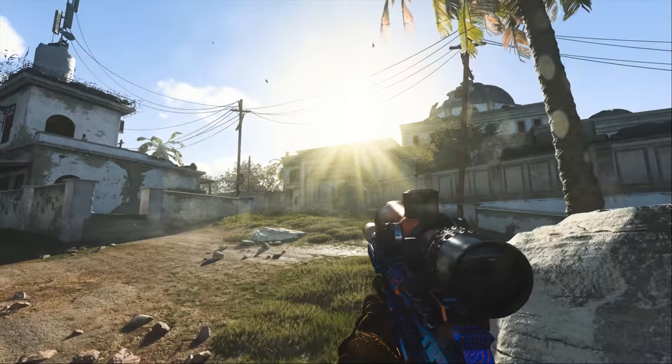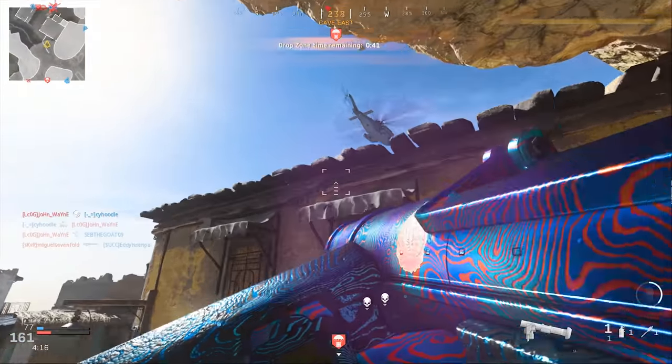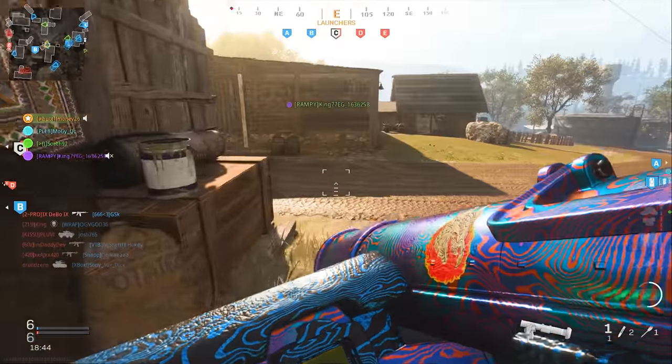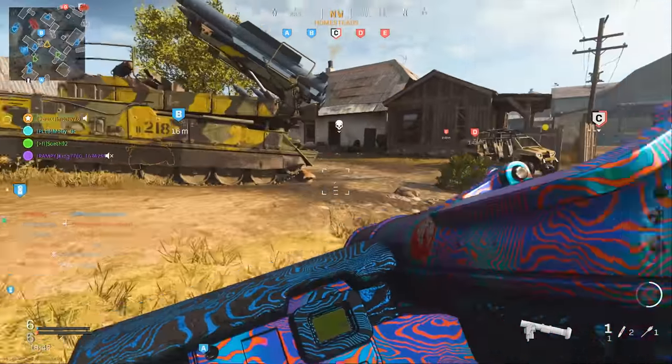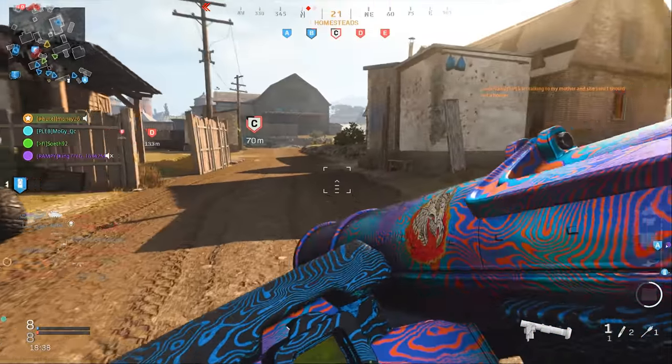I've been getting some of you guys asking for more launcher tips, specifically for the Joker. To be honest, I've been hesitant on making a video like this because I haven't touched the launchers since I unlocked Damascus. So today, I'm going onto the battlefield with the Joker, undercover boss style, to see if I can find any new or useful strats to help you unlock these camos easier.